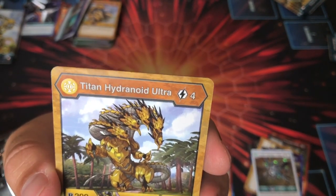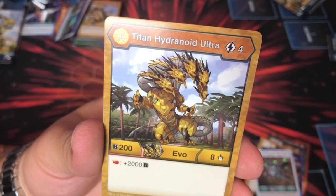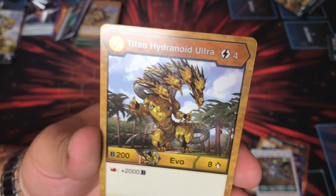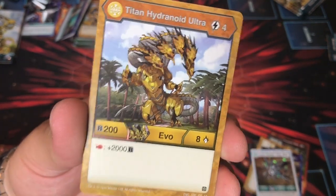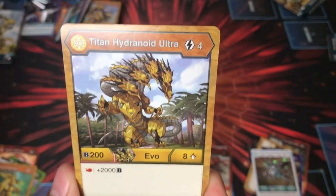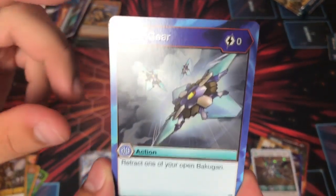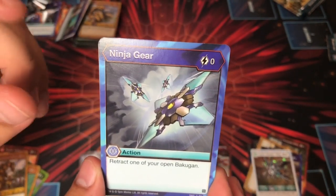Titan Hydronoid Ultra for four cost — if you haven't heard about this card yet, it's nuts. 200B and it's a common. Eight damage there. And if you land on a Red Fist, you're reading it right — 2,000B power, basically 2,250. So turn one, you're hitting a lot. Ninja Gear — very good card. Good options.